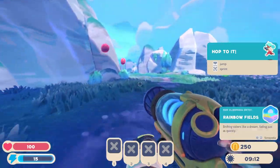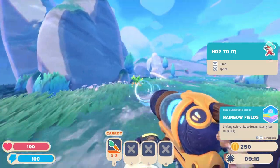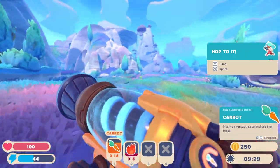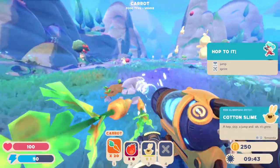Starting at the Conservatory, run through the rainbow fields, grabbing 30 food along the way. To get to the Ember Valley, we need to activate a teleporter, and to do that we need to feed the pink Gordo.